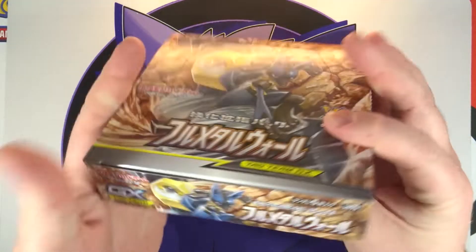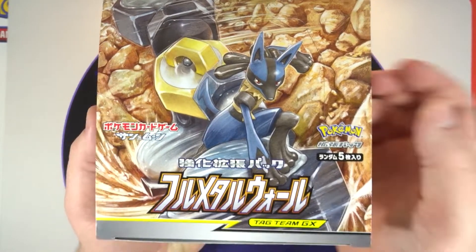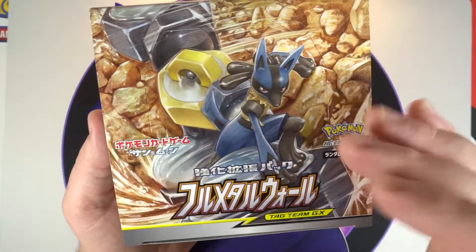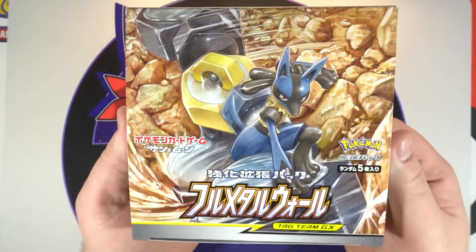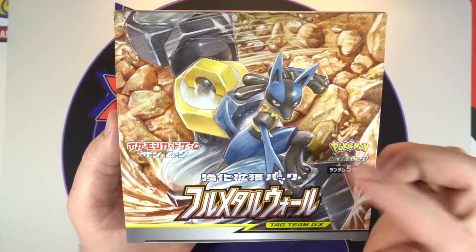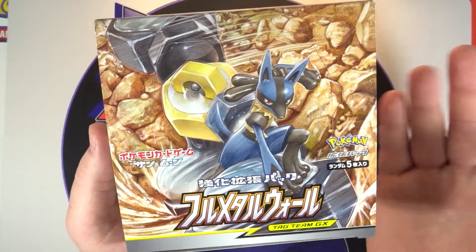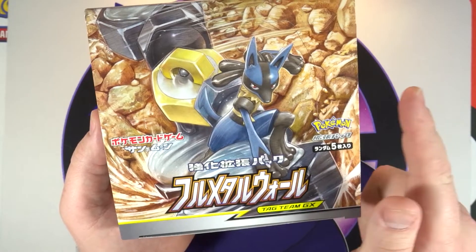We will still go over the pulls from this fantastic box. If you haven't seen it, it has some fantastic artwork — we've got Melmetal and Lucario for their tag team GX that's in this set. Just like the previous two sets, the box artwork and main tag team GX cards had their art done by Mitsuhiro Arita. After getting aggravated, I did go on Amazon Japan and order a second box, which should arrive around end of next week.